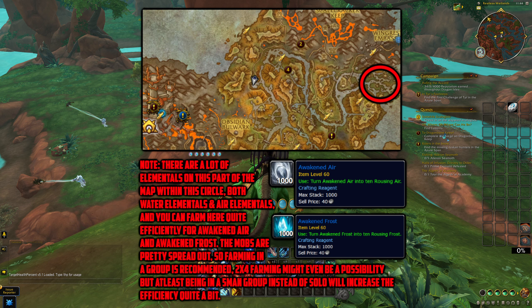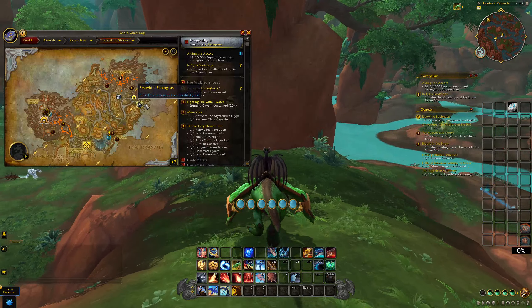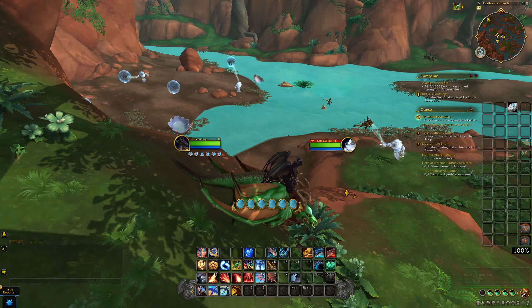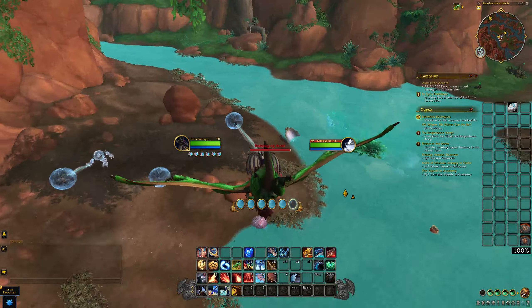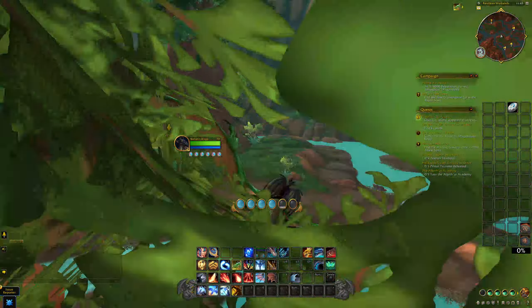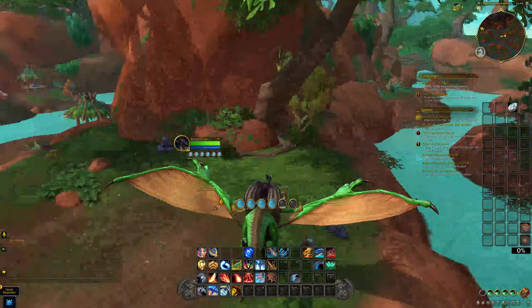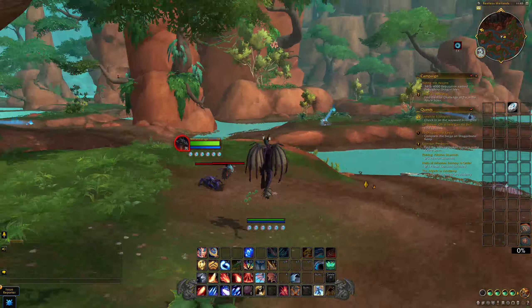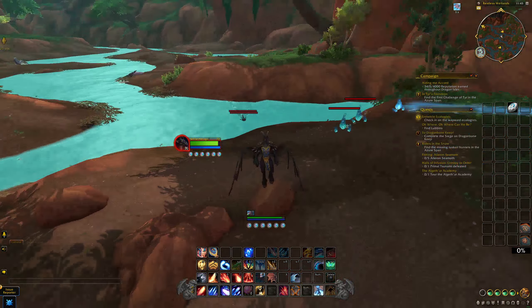The mobs are pretty spread out, so farming in a group is recommended — a 2x4 might even be possible, but at least a 5-man group instead of going solo will increase efficiency quite a bit. You could have 2 people farming all of the elementals with a monk statue in the middle pulling them in, or a group of 5 druids each taking one location, farming for 2 minutes, then flying around and looting. There are so many mobs spread out across the area that farming in a group makes it much simpler to activate the hyperspawn.